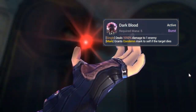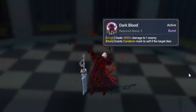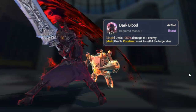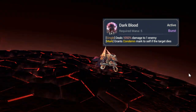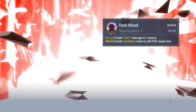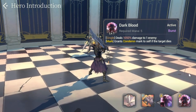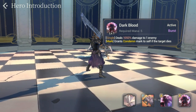For his S2, Dark Blood: requires five mana, deals 1050% damage to an enemy, and grants Condemned Mark to self if the target dies. This is where you get Condemned. It hits like a truck and takes out your first guardians easily without their shields. Schmidt is basically a swiss army knife.